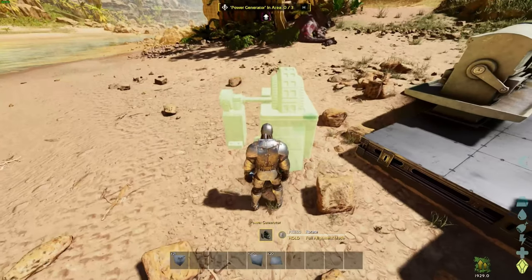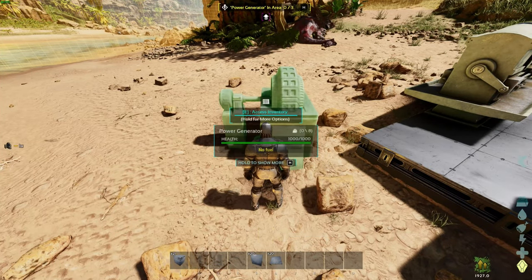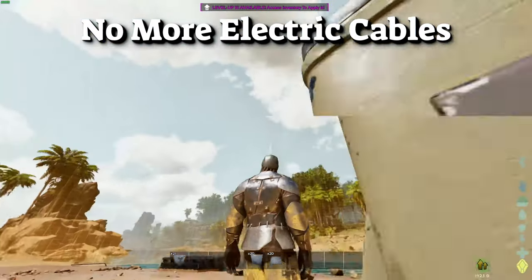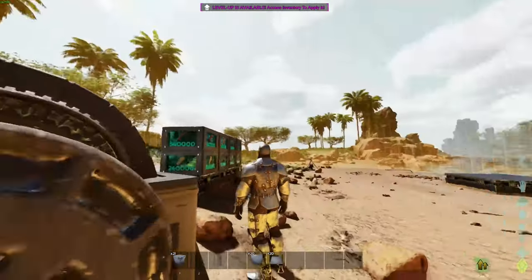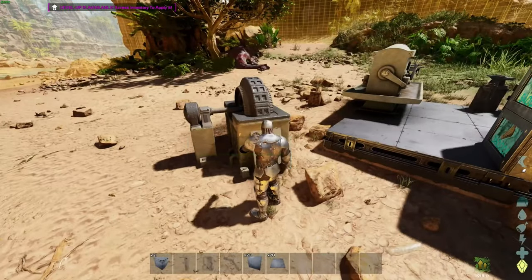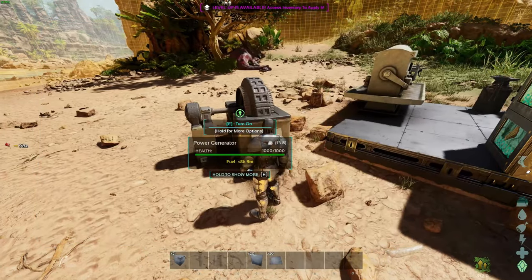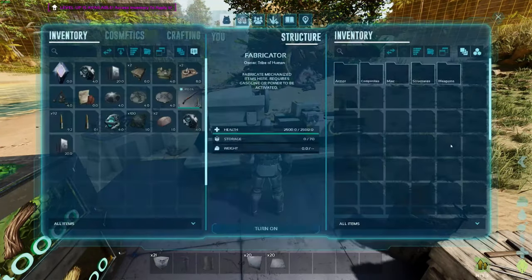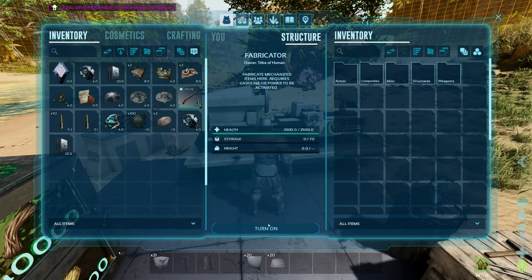Same thing with water pipes — we no longer have to deal with electrical cables either. Just place the generator down; you can see the range shown and it's pretty massive. Add the gasoline, turn it on, go to your fabricator — you'll notice you can instantly turn it on without needing gas as long as you have gas in the generator or it's powered. Either way will work.